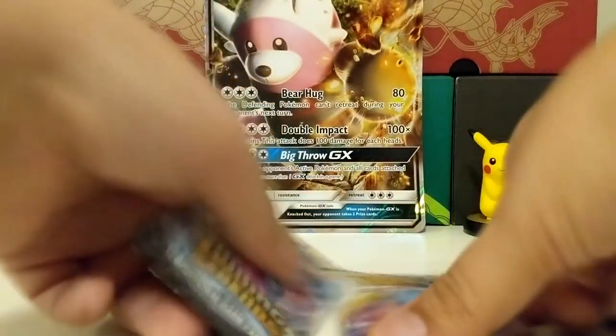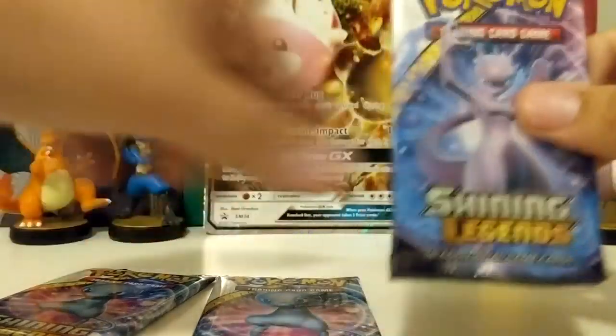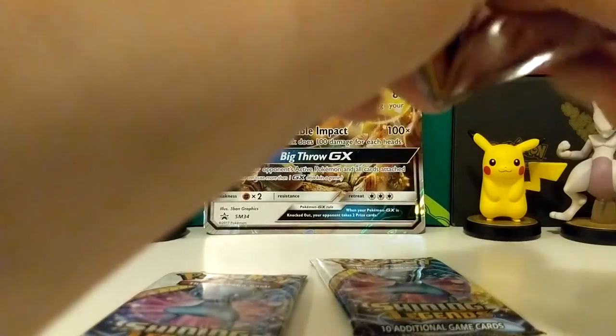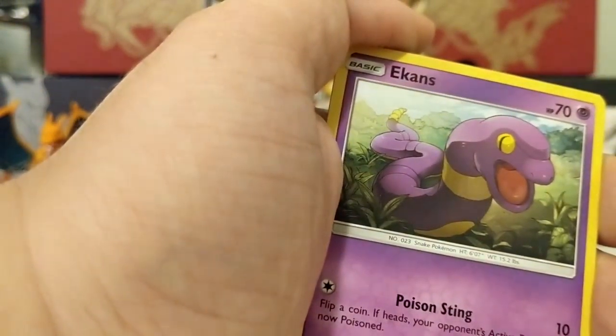Let's go ahead and start opening up. I got two new Shining Legends packs and a Mewtwo pack, so I'm actually going to start with the Mewtwo pack because he is my favorite. I did see the card list for this and I'm really excited about some of the pulls that are in here. Here's our code card for the Shining Legends, and let's get into it.